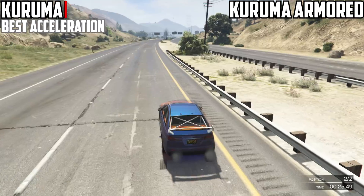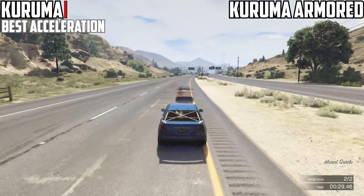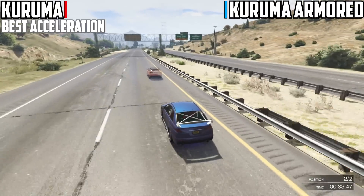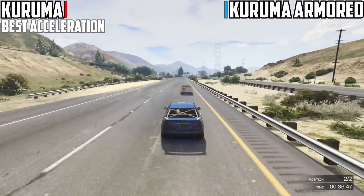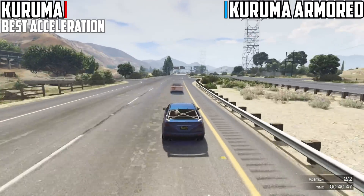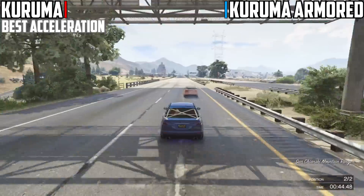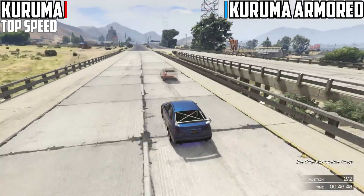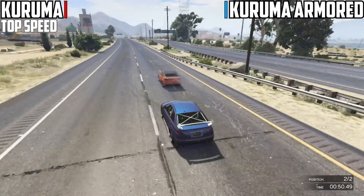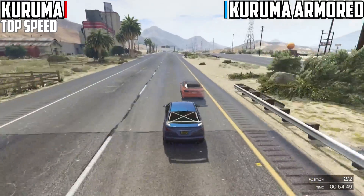With that being said, the armored version actually has better acceleration over the normal one. That's because the normal one has more rear wheel spin, whereas the armored version has no rear spin whatsoever. Not sure exactly what causes that — maybe the weight is pushing on the tires, but there's no clear explanation. It could be related to traction, but the armored version definitely shoots out faster.